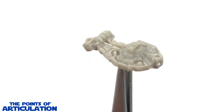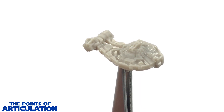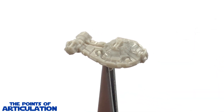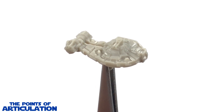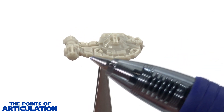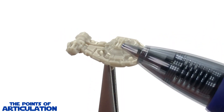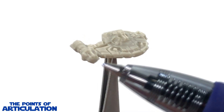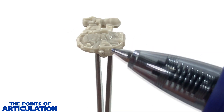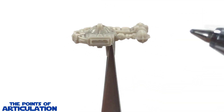Up next we have the YT-2400 Freighter, best known as the Outrider, which was first seen in Star Wars Shadows of the Empire novel. This is one of my favorite ships. It's a little smaller than the Falcon - a tad over one quarter of an inch long, very small but very nicely detailed. Looking at all the line work and paneling: fantastic job. We have our turret at the top with two barrels, our cockpit, the main body with recess work, and our docking ring.